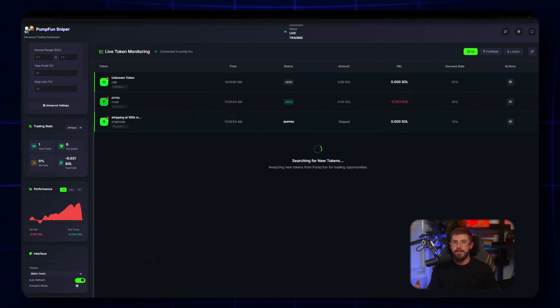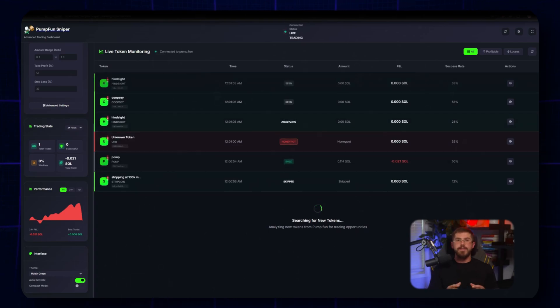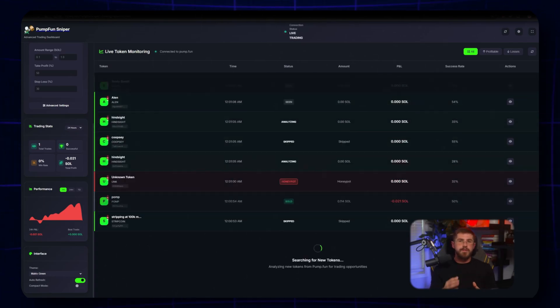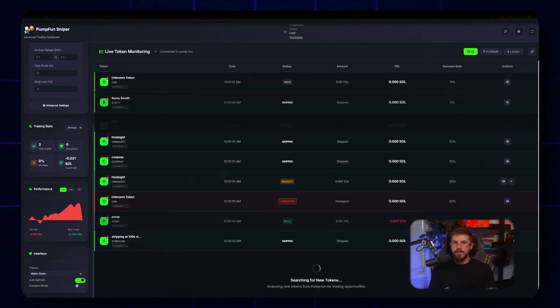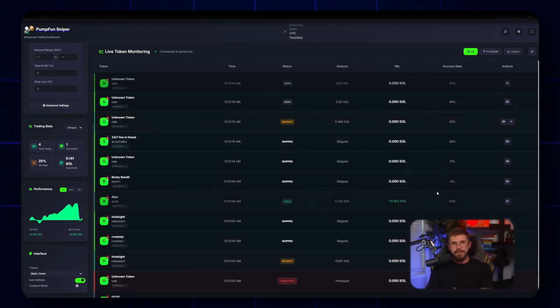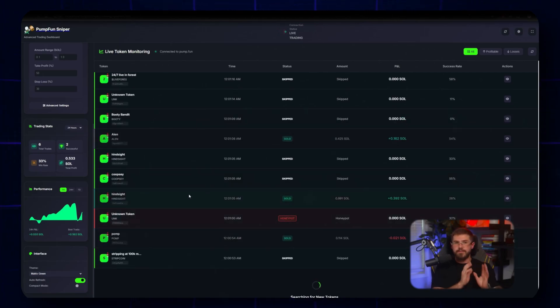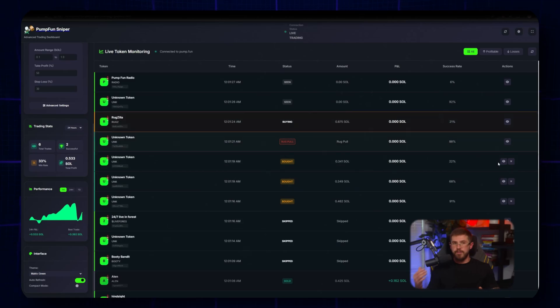I press Start. The bot monitors pools and new listings across the Solana ecosystem. Real-time commentary shows: bot found a potential release, checking parameters — volume, creator, token metrics. If AI-powered risk protection is enabled, the bot automatically filters out suspicious contracts, a feature intended to guard against rug pulls and honey pots. This is important: automation plus built-in safety filters gives you a sense of control even when trading is fully automated.